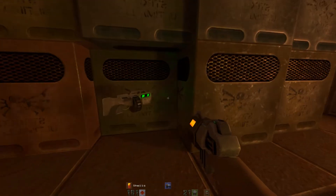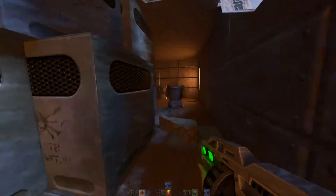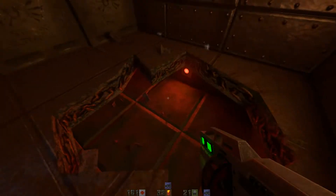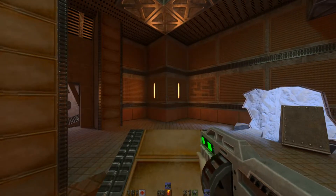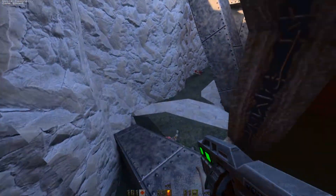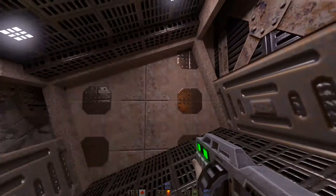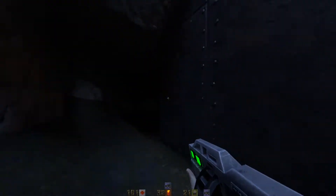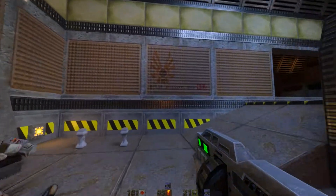And now it is time for the shotgun. The shotgun model looks fantastic — they really did great work on it. As you can see on the cylindrical metal drum of the shotgun, it reflects the world. The entirety of the world is being reflected.